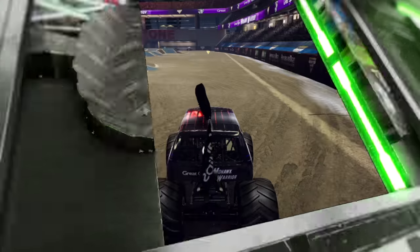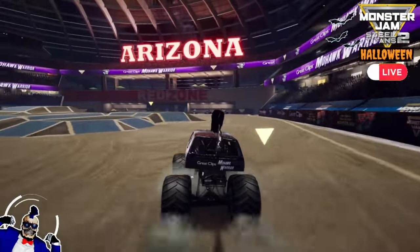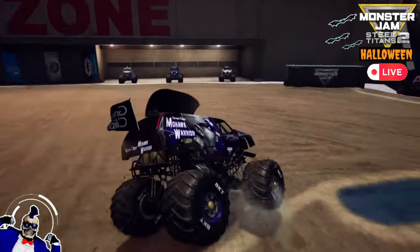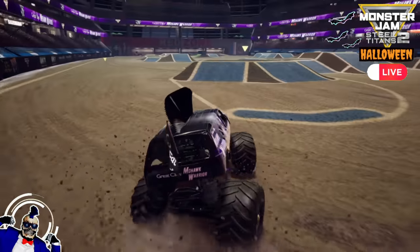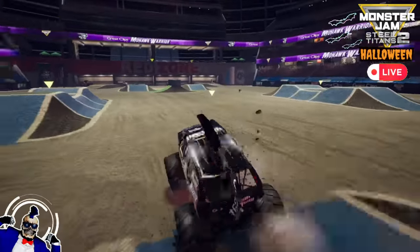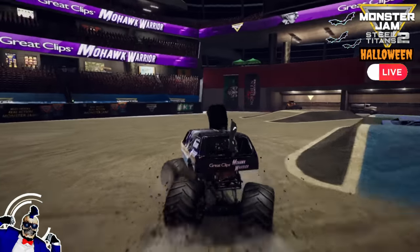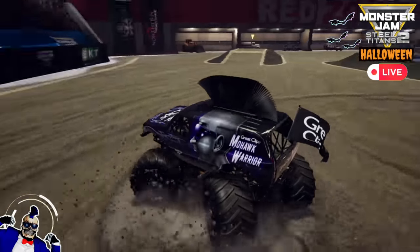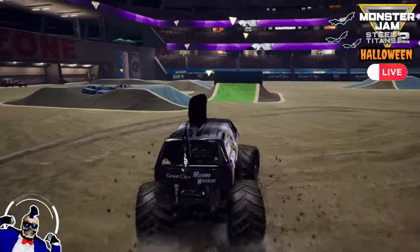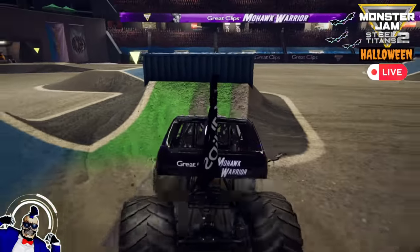Up next for Team Bones, we've got Mohawk Warrior! Mohawk Warrior heading for the ramp, going for a blind backflip — whoa, he gets the landing! I thought he was going to crash there. He's getting turned around, gets a Sky Wheelie and goes right into a bicycle — what a combo! Mohawk Warrior gets in some donuts, now heading for the backflip box, and he gets a perfect landing there!